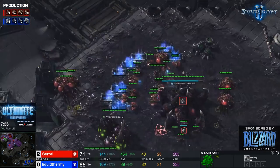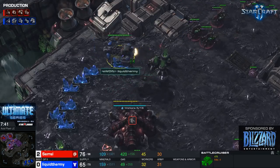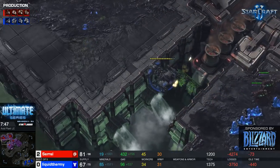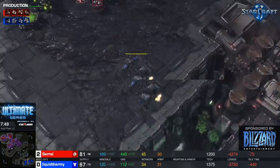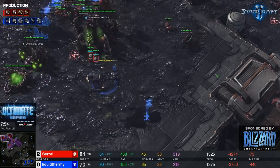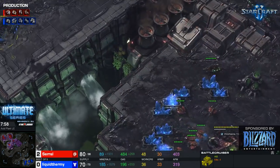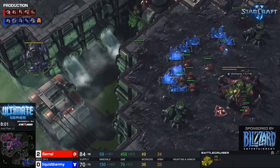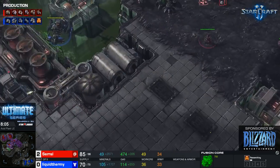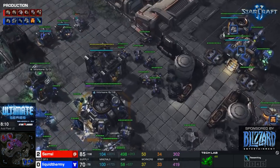Where's the BC? I'm a little sad there's no yamato cannon yet — it's pretty good, you get your value picking off queens and such. I think if uThermal squeezed out the yamato cannon he'd be picking off a queen or two, which is always nice. He's forced to retreat, can't hang around... but wait — yamato cannon is now on the way!